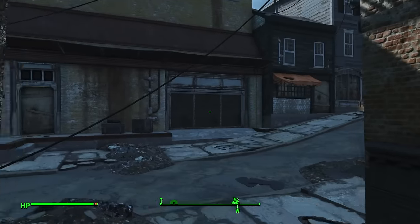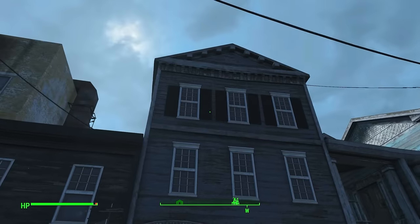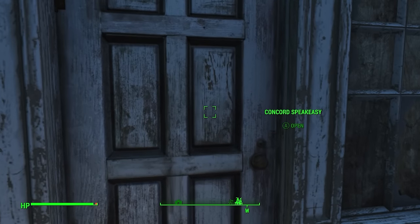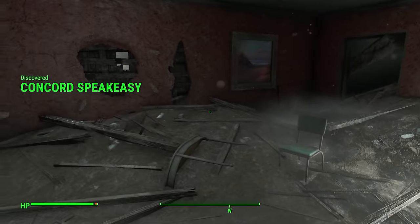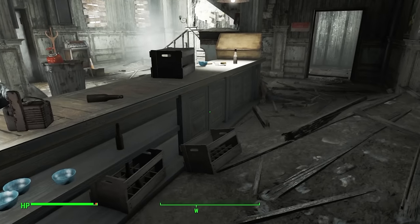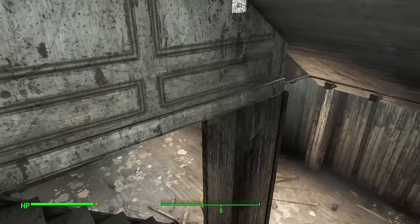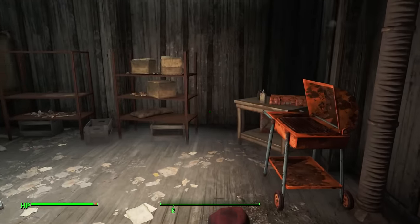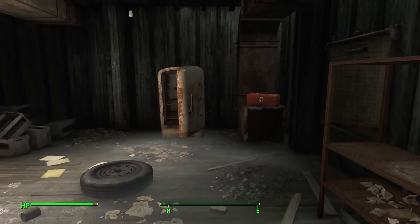Passing by the Powalski Shelter, you can find the rear of the Speak Easy with some candles outside. You can enter from the other side but there are quite a number of raiders, so this is the easier route if you just want to nip in and get some items quickly. The place is pretty devastated but there is an advanced lock safe, several beer bottles sitting about, and downstairs plenty of toolboxes and equipment for settlement building, including Wonder Glue and another toolbox in the corner.